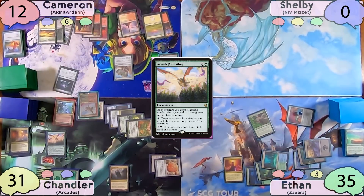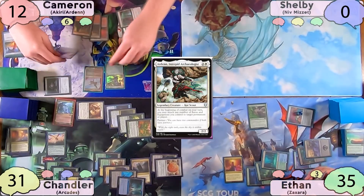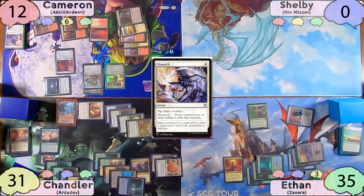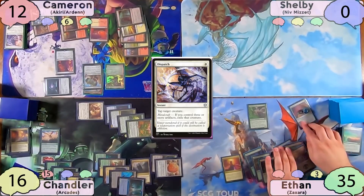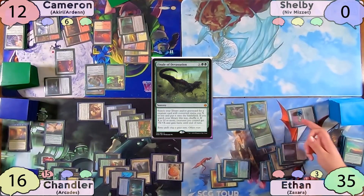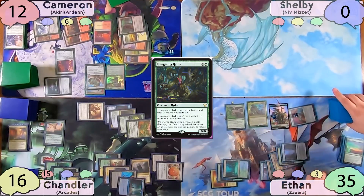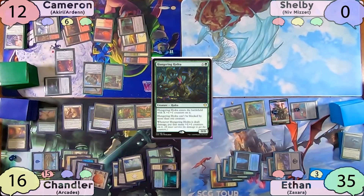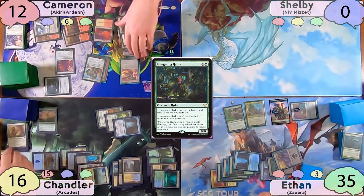Chandler passes to Cameron, who plays a Rustvale Bridge as his land for turn, then plays Sunforger. He then casts Arden, moves to combat, equipping all his equipment to Akiri. He swings at Chandler, but before blocks decides to unattach Sunforger — finding a Dispatch and dispatching Arcades. Since Chandler didn't get the block, he's smacked by a 15-power Akiri. The turn passes to Ethan, who plays a tapped Rimewood Falls, then recasts Zaxara. He casts Finale of Devastation for X equals three, getting a 3/3 Hydra — but unable to find anything useful, he finds a Hungering Hydra that dies to state-based effects. He passes to Chandler. Chandler pays four mana to make four of his walls able to attack, then pays six mana to boost them all by two. Cameron unfortunately dies no matter how he blocks, but decides to take out the Vizier with him by blocking it with Akiri, and then dies.